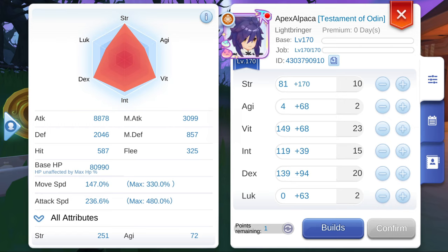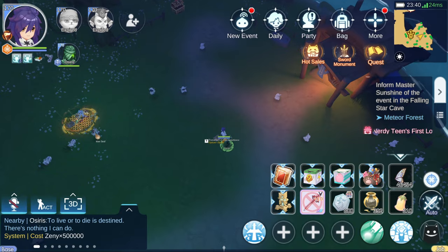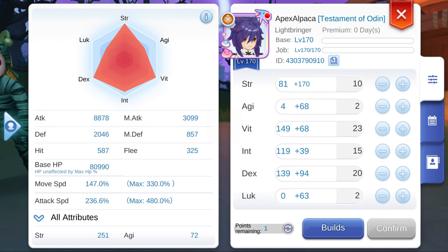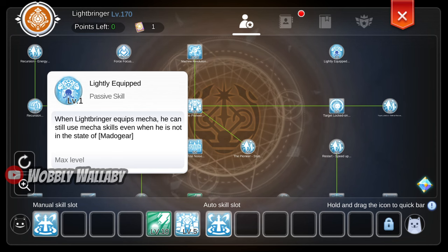Next, does adding more points into Metagear License improve movement speed? Quite a few people in my last video told me to max this out. Without any buffs my move speed is 147%, and after I increased Metagear License to max, when I checked again it was still 147% — definitely no change. This is because of the lightly equipped passive. If you aren't wearing the Metagear, your movement speed won't increase due to the level. I also do not recommend wearing the Metagear — my move speed actually goes down when I use it.